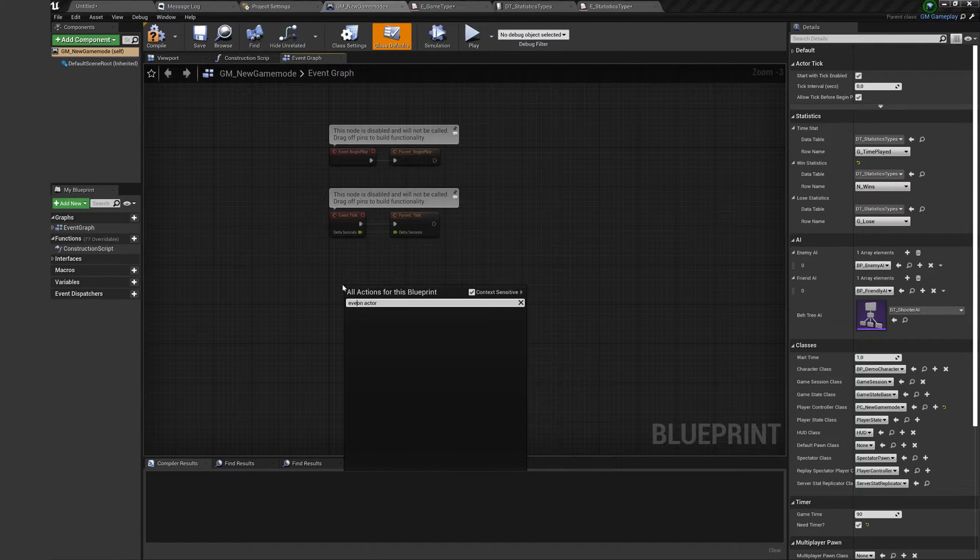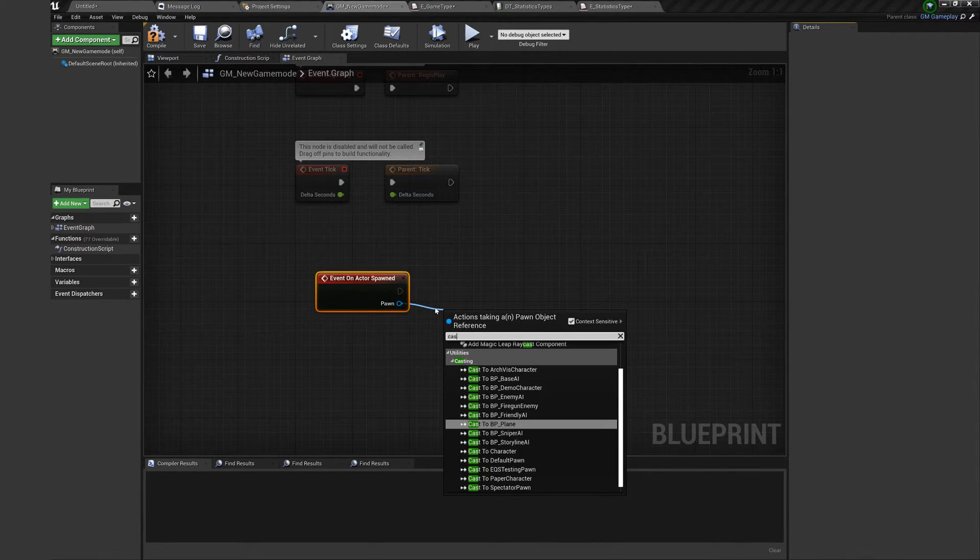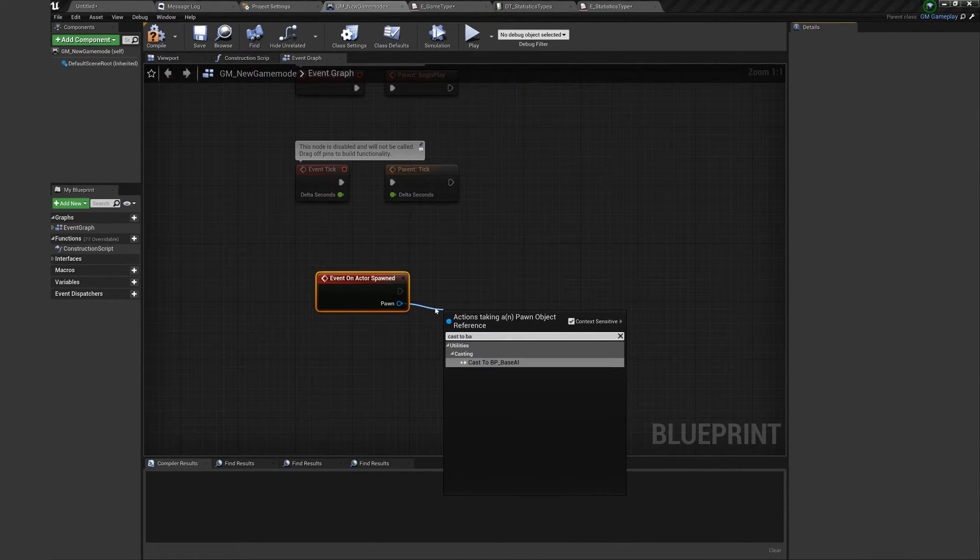To make anything with a just-spawned AI, overwrite on AI. Here you can bind his death event to respawn him, for example.